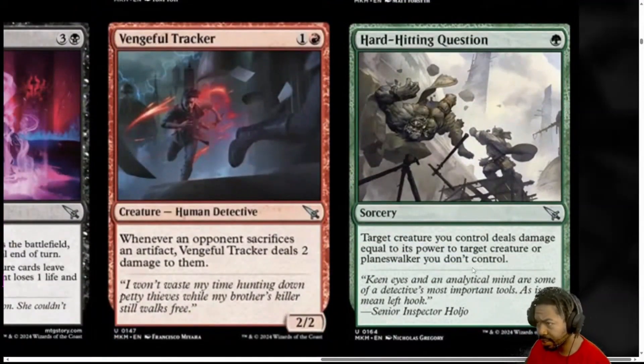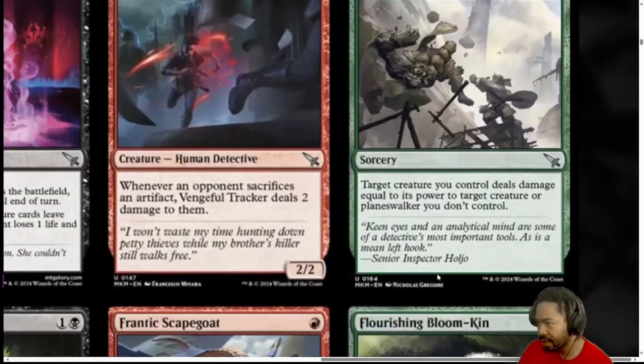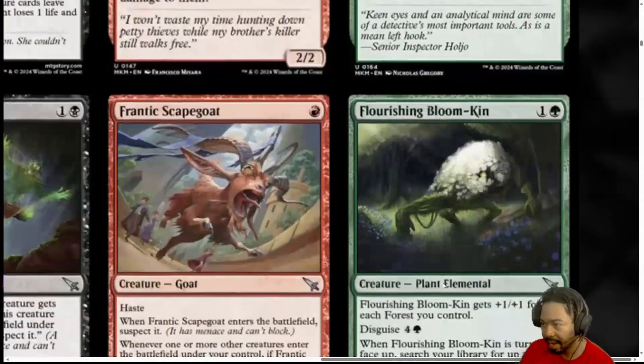Next is Hard-Hitting Question. A green sorcery — target creature you control deals damage equal to its power to target creature or planeswalker you don't control. Very cheap. It scales up over the course of the game — the bigger your creatures, the more damage you're dealing. I'm going to give this a 2 because it does need assistance. It's not like the red cards where it deals damage by itself. The other card that dealt 3 damage to target creature for 2 does it by itself. This one, you've got to have a creature out. The mana cost makes it great, but the assistance it needs brings it below average for me.